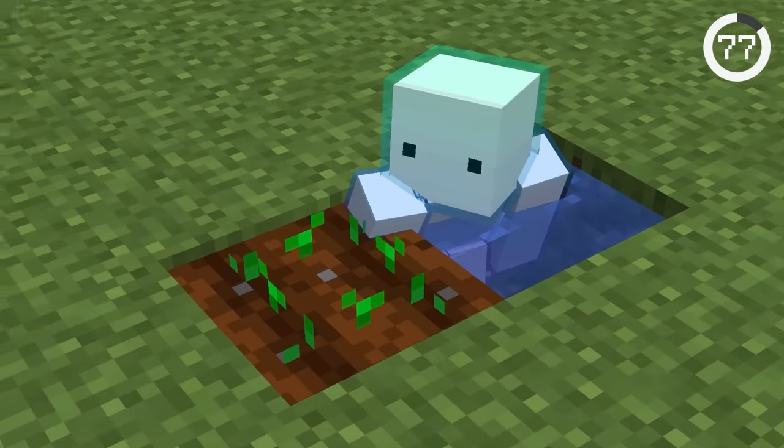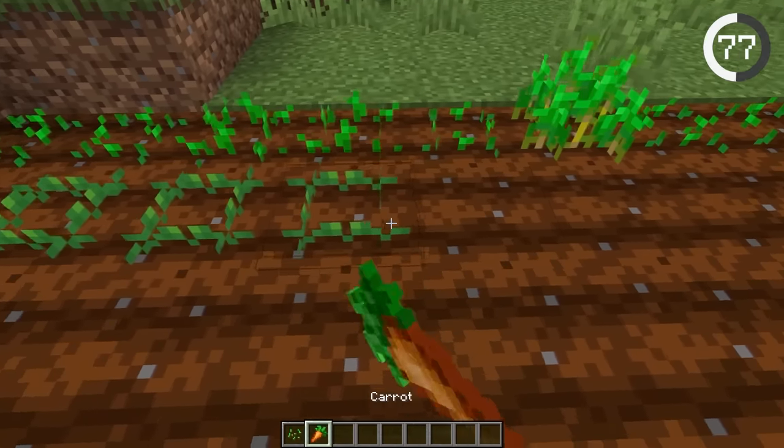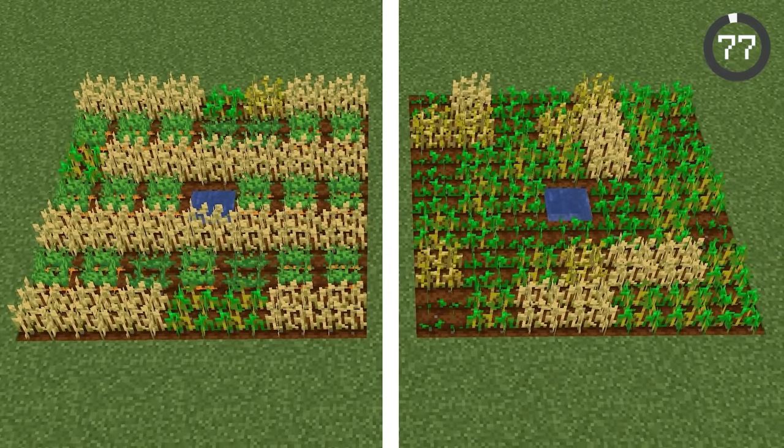Minecraft crops grow super slowly, but with this trick you can speed it up. If you plant different crops in alternating rows, it'll quicken the growing process. You can see the difference best when the different crop farming types are side by side.